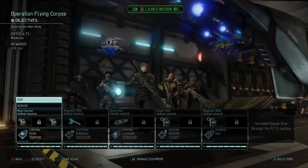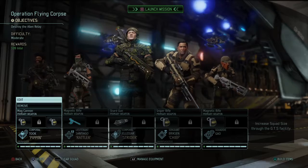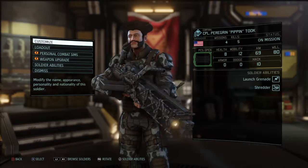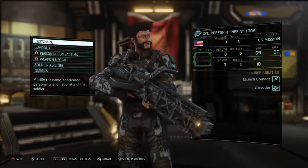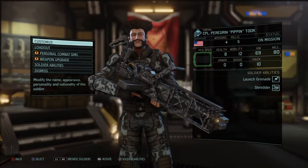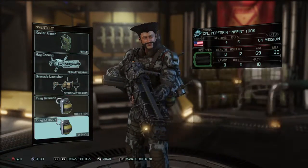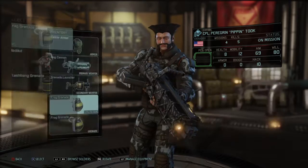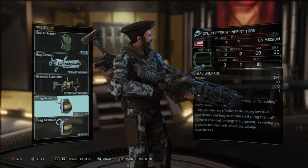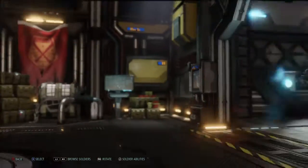We did get some new weapons, so let's see what we got here. We got a mag cannon for Pippin, so he actually has a weapon upgrade. We can give him weapon upgrades but I'm not going to do it yet because I want to max out first. He's gonna carry the grenades — he looks pretty good with a better weapon. That's about all we can do with Pippin here.